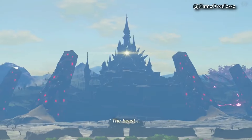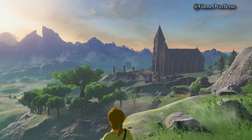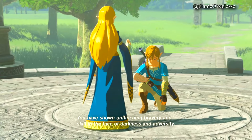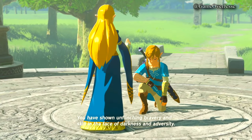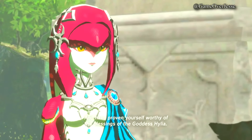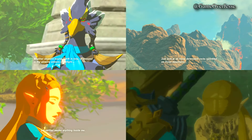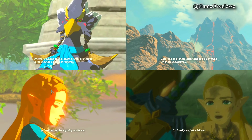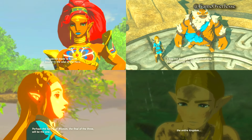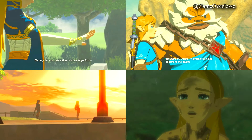I did notice one gameplay change from the first update though. I could be wrong, but when I first played the game before downloading the first update, I'm more than positive that we could jump anywhere and use the paraglider. After the update, it changed so that you need to be jumping off of higher ground in order to use it. The higher ground could be anything from a mountainside, a cliff, a rock, or a hill with even the smallest of slopes or incline. It isn't a huge game-changing mechanic, and I'm not even sure why they changed it, but I do know that I can't pop out the paraglider on level or flat surfaces now.